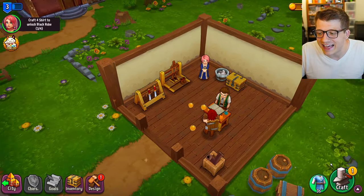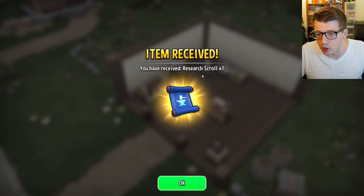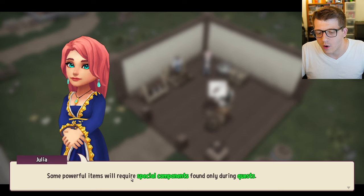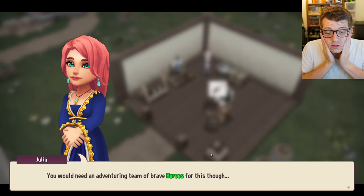We craft more gloves for upcoming customers and discover a blueprint for a black robe. Powerful items require special components found only during quests - we're going to need an adventuring team of brave heroes for this.